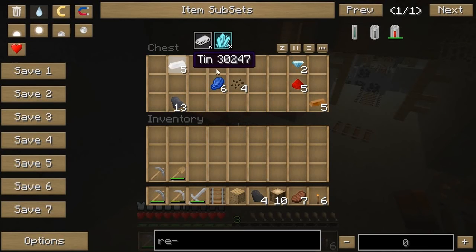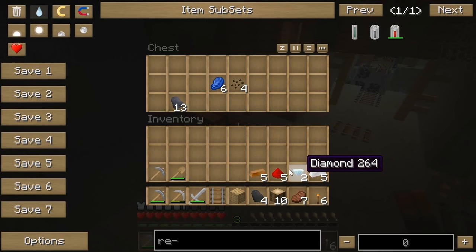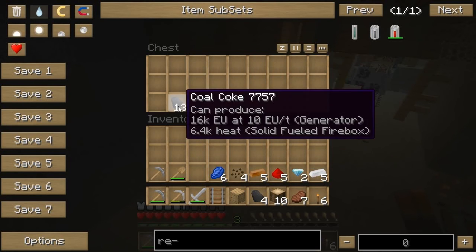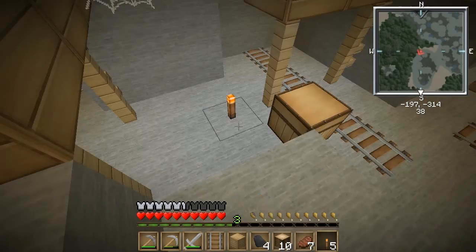Oh, a chest! Are you serious? Tin. So that just totally set me up for making the RE battery — I needed some redstone and I need tin. Alright, and I got two diamonds. It's a good start.